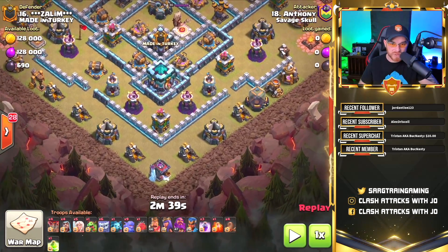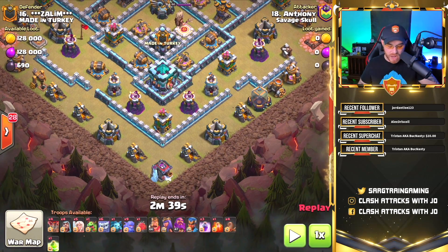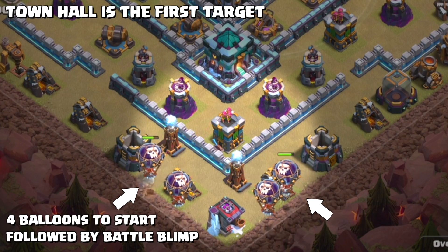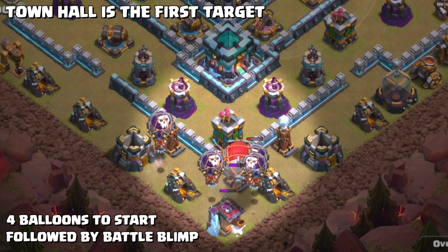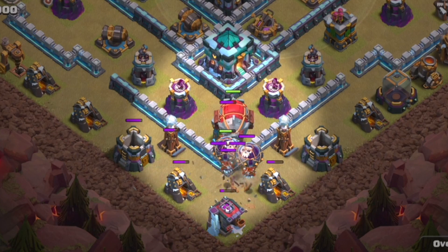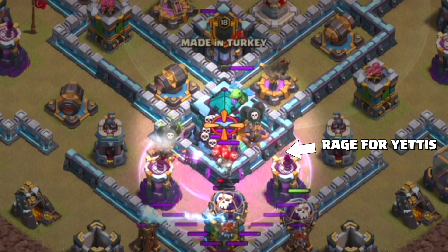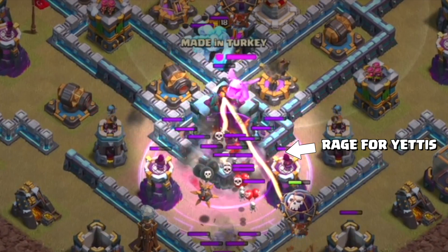There are certain things that have to be done for this attack to be successful. We're going to start out with four balloons to look for seeking air mines and make sure that we get that battle blimp into the town hall's location. The four balloons are dropped, then the battle blimp works its way in. A pre-placed rage spell is set for the yetis and valkyries to ensure they take down that town hall.